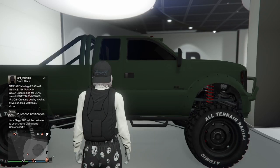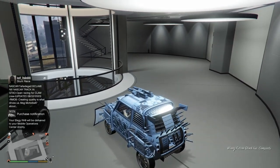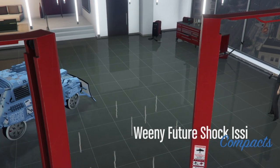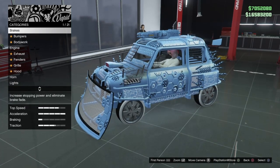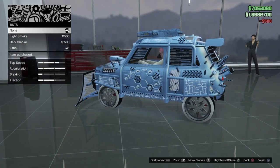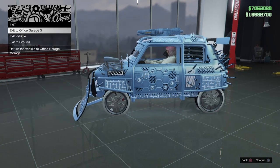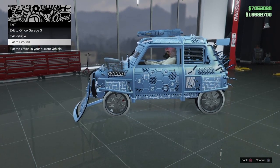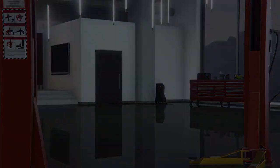Hop inside the Elegy and let's save the dupe. Hit right on the D-pad to modify the vehicle. Once you're in the modification menu, make one change — I go to Window Tint, set it to Light Smoke or None, then put it back to Limo. Any change will work, but this one costs the least. Then exit to ground and make your way back to your MOC to repeat the process.